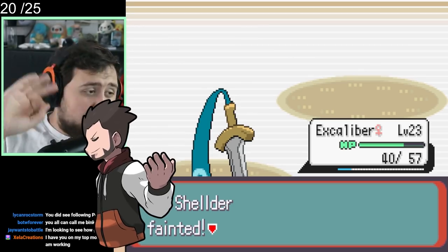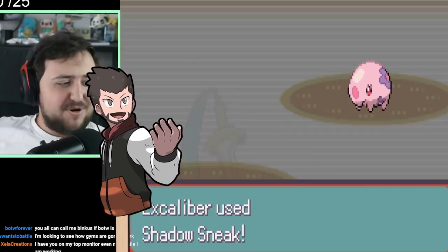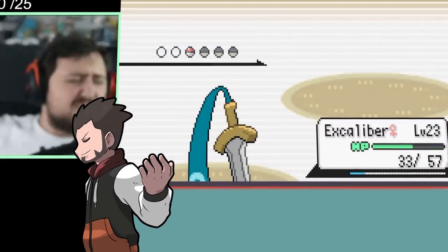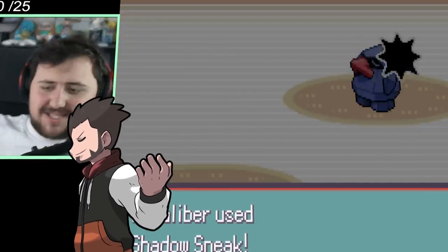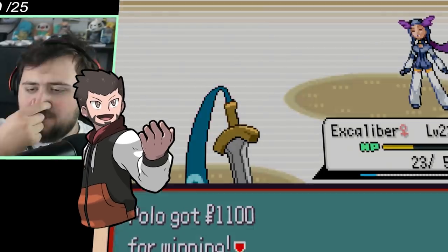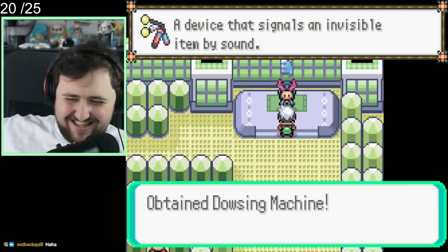We get our revenge by taking on Winona, the Gym Leader, for our second badge. She starts off with Sheldon, which we get rid of with Excalibur using Shadow Sneak into Moonblast. Then she has a Lombre, again Shadow Sneak. We finish off her last Pokemon, a Nosepass. She ends up being the easiest Gym Leader so far — remember, she's only the second one, and we've got loads more to come.